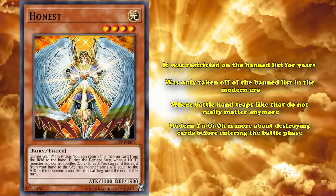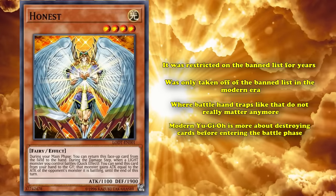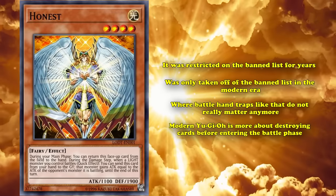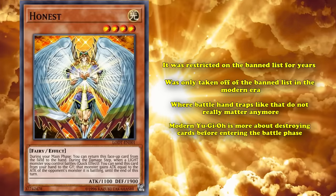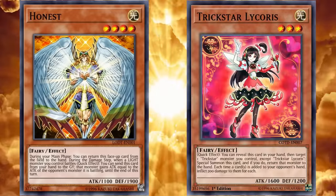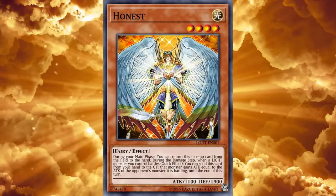Modern Yu-Gi-Oh! is more about destroying cards before entering the battle phase, so usually there's no light monster to attack into, nor would you have any of your opponent's monsters to attack into, to really make much use of Honest, outside of a few control decks. So it's another card that's here for legacy reasons, kind of like the next card on this list too.